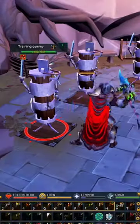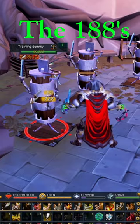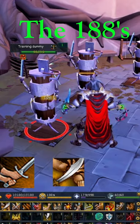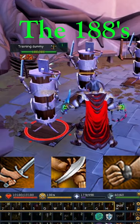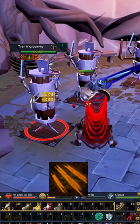Melee has a style that centers around bleed and burst damage right now. For basics, we're going to focus on abilities we call the 188s. These would be Cleave for Two-Hand, Sever, and Decimate for Dual-Wield. Also up here in the useful basics would be Dismember for the nice bleed damage, bonus if it's extended by the Strength Cape passive.